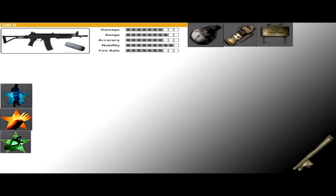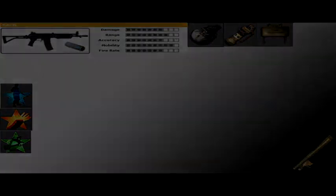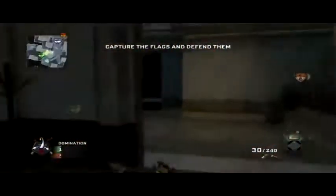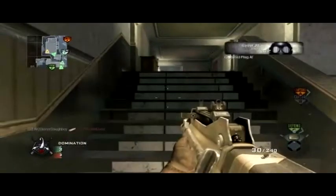Last but not least — actually this is a class that every single person playing this game should have, at least one slot like this. Running a Galil with a suppressor, Strela-3 for anti-air, Semtex, Flashbang, Claymore, Ghost Pro, Sleight of Hand Pro, and Tactical Mask Pro. The only thing you need is a Strela-3 and Ghost Pro — anything else you can interchange. Just Ghost Pro and something to shoot down an airplane with, preferably the Strela-3 because you get a few extra shots over the M-72.